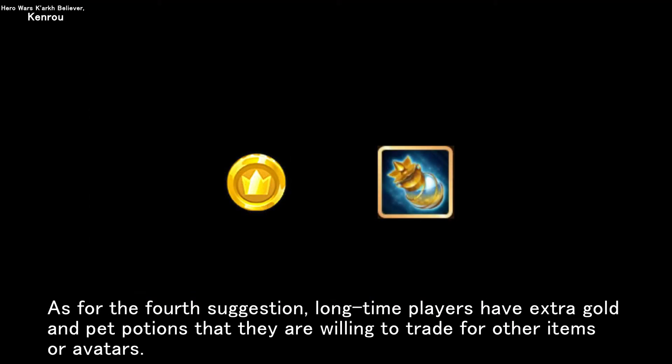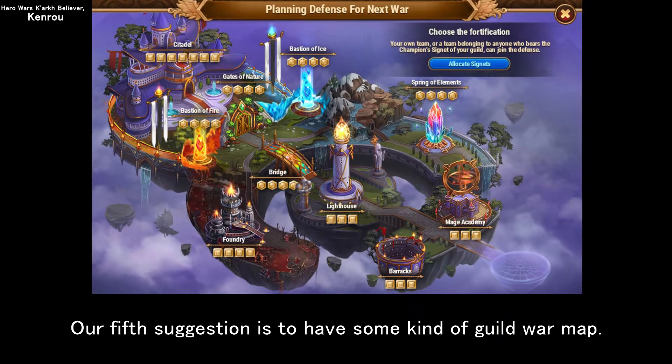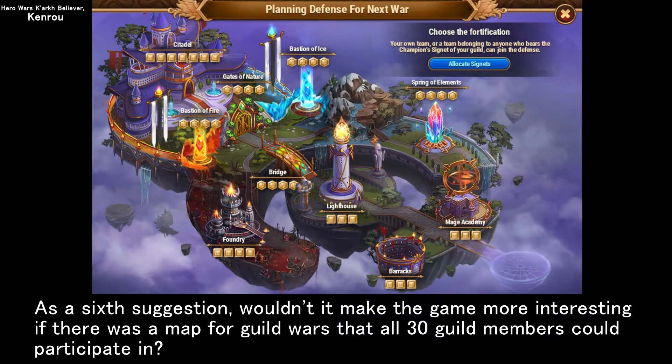As for the fourth suggestion, long-time players have extra gold and pet potions that they are willing to trade for other items or avatars. Our fifth suggestion is to have some kind of guild war map. As a sixth suggestion, wouldn't it make the game more interesting if there was a map for guild wars that all 30 guild members could participate in?